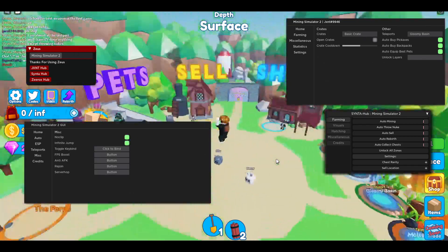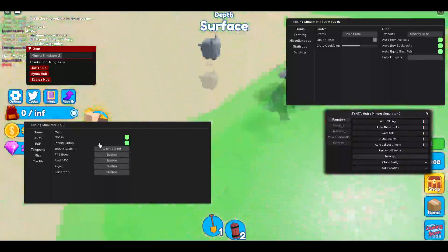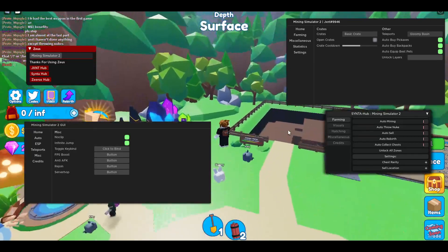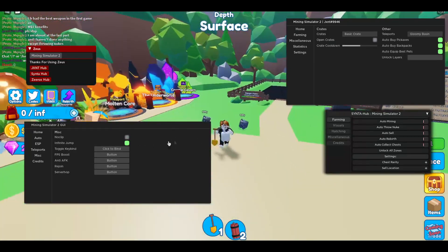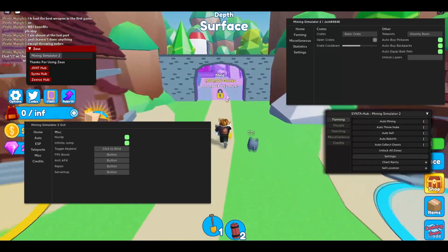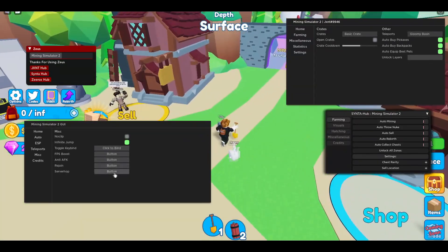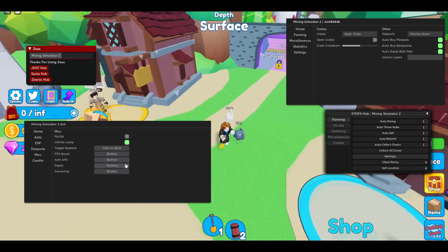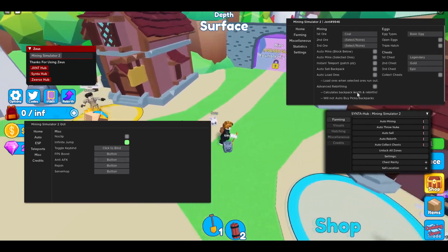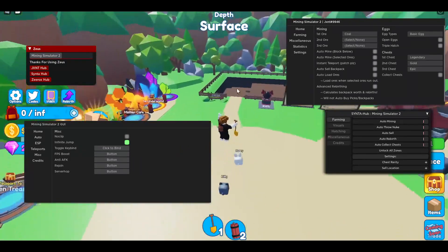You also have no-clip and infinity jump, so you can jump as high as you would like. Oh my god, I went through the map because I had no-clip enabled — let me disable that. You can also use no-clip to go through doors and stuff. And you can join a private server too. Also there's an anti-AFK so you won't get kicked if you use this while farming. And there's an FPS boost as well.